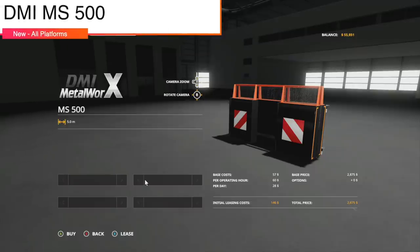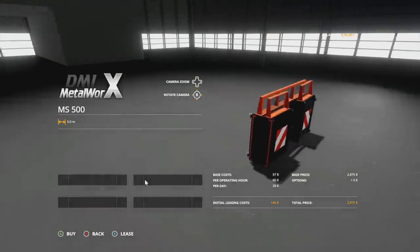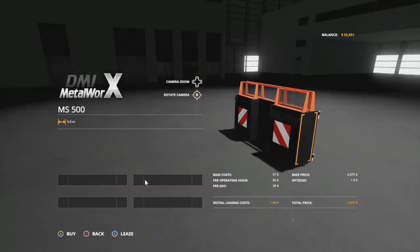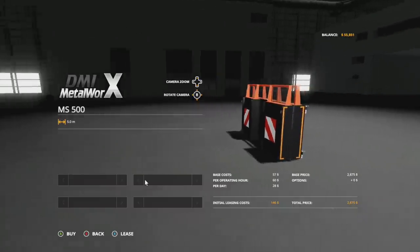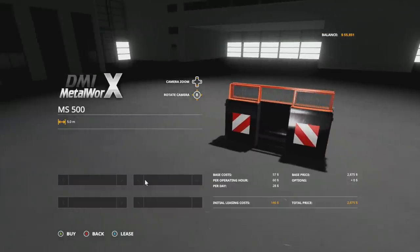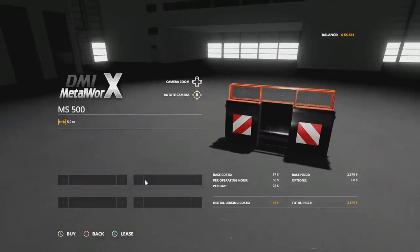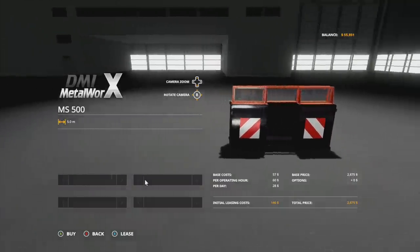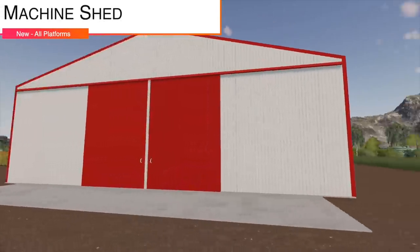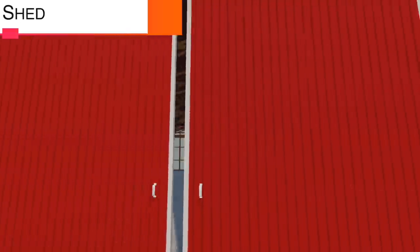Next up we have the DMI MS 500. This bad boy is used as a leveler and can also be used as a weight because it weighs quite a bit. It hooks up via three-point and you unfold it — you've got your three-point on one side, then unfold the implement and it will be used as a leveler for moving around chaff in your silos.